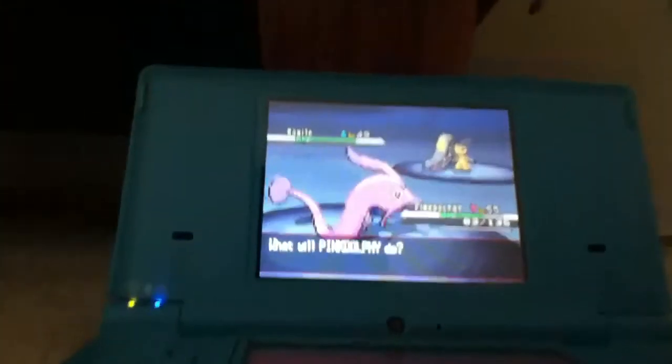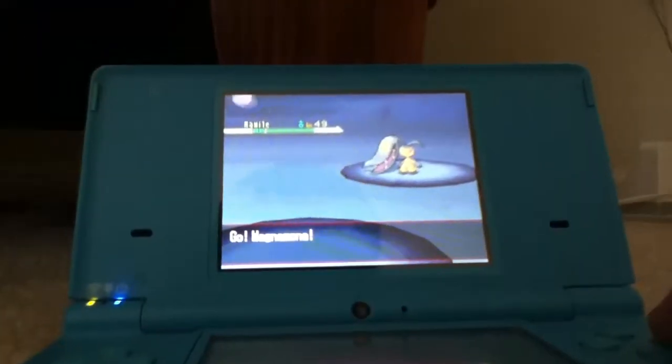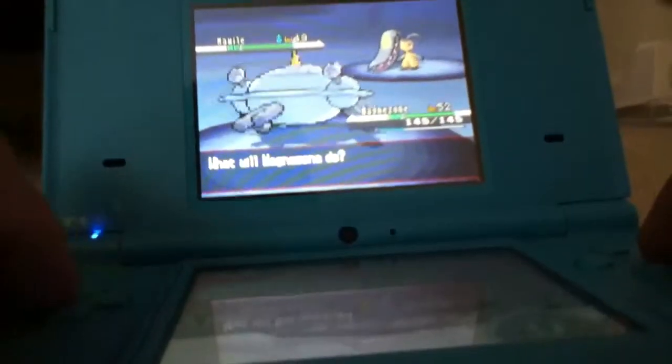So yeah guys, here it is — the Mawile! Let me weaken it. It's a male, level 49. I'm going to paralyze this thing to make this easier.